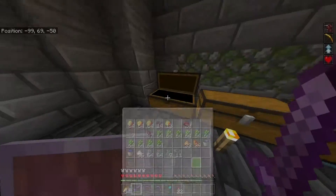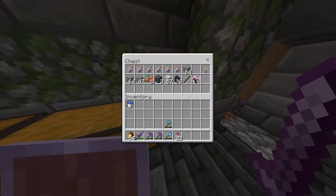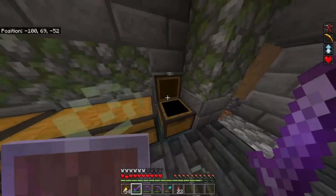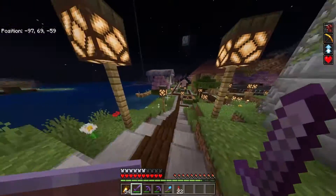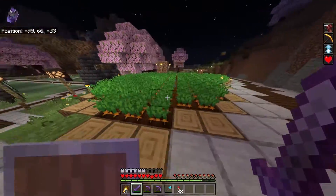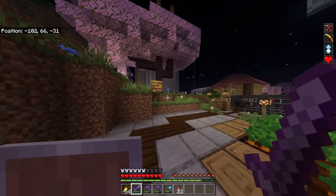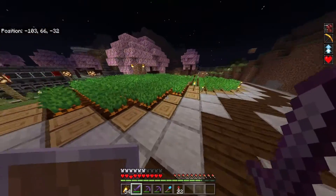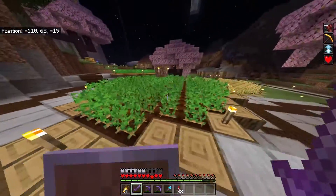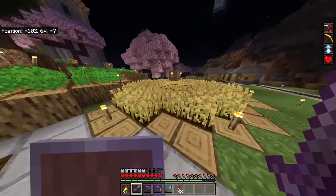Got a bunch of brewing ingredients and potions — that chest looked amazing when it was full. A few more potions and bits and pieces I haven't sorted out yet. Moving on, we're going to go over to the farm. This is where we plant all our crops. We've got carrots over here — those are looking pretty tasty, potatoes looking ready to become chips, and loads of wheat.